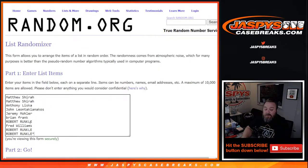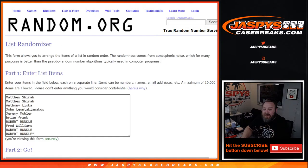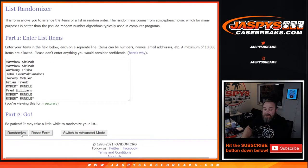Thanks to everybody for getting in, from Matthew Shira down to Robert Runkle with Last Spot Mojo, and the numbers from 0 through 9. Dice roll to randomize both lists and pair them up — 2 and a 6 — eight times. First on the customer's names. Thanks to everybody getting in.